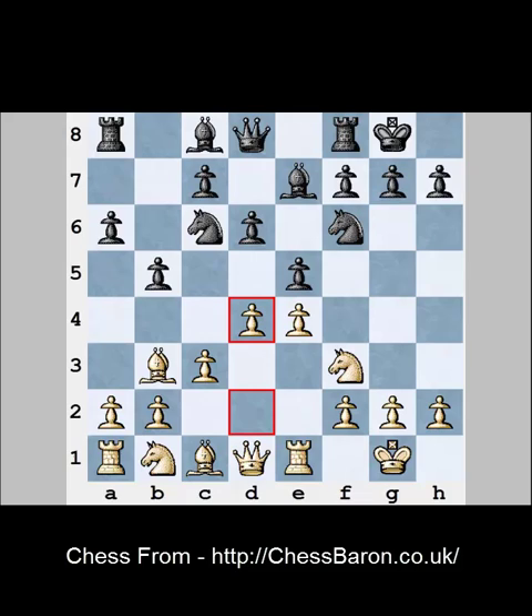A similar situation happens in the classical variations of the Ruy Lopez. Both players do not try to attack each other at the early stage of the game — they rather try to place their pieces on good squares, strengthen their position, and prepare a realization of their middlegame plans. In contrast to the Sicilian Defense, for example, there is no real contact between white's and black's pieces at the early stage, and that's good for us, because your opponent will not have any real tactical possibilities here.